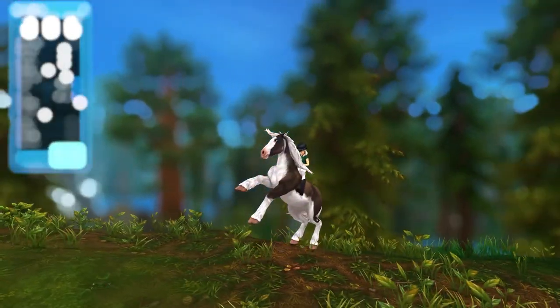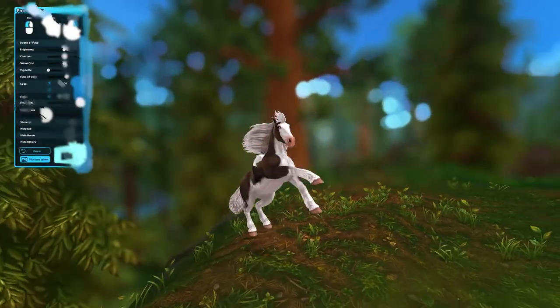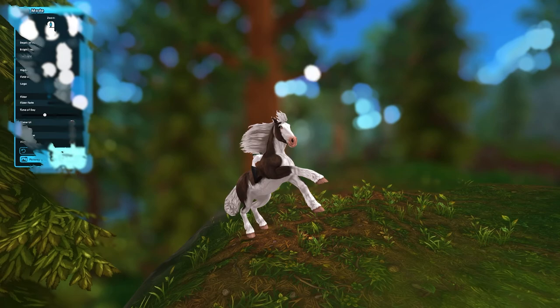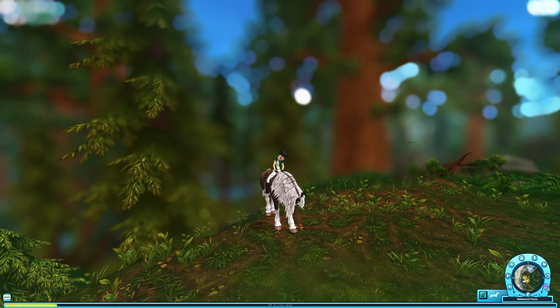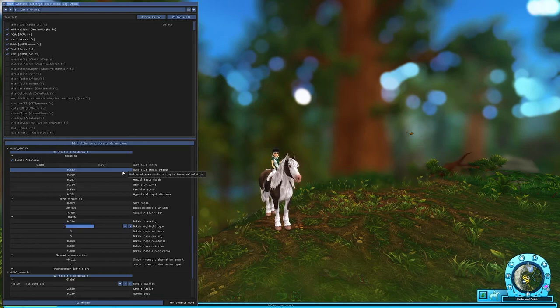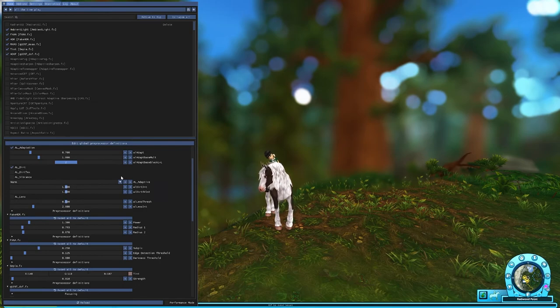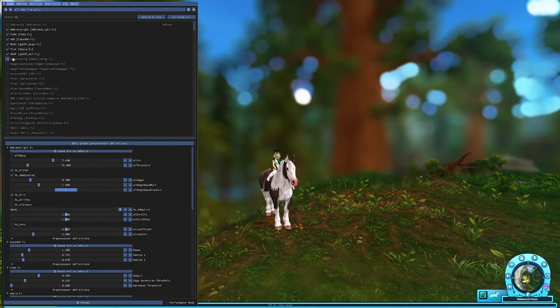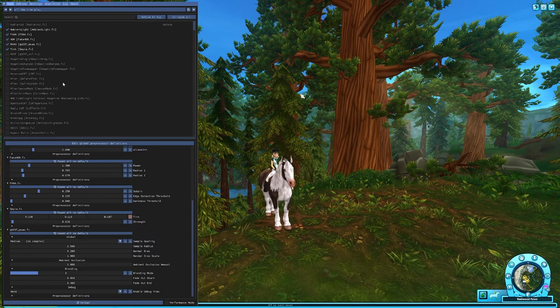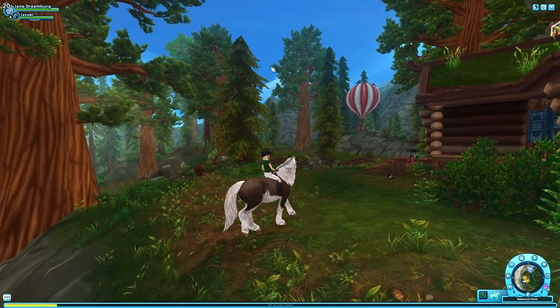It just really adds to taking pictures within SSO. That combined with all the elements of the colors - as you can see, these are the different things I have turned on all the time and you can control all this stuff with the settings. I need a lot more practice and to look into more tutorials to learn it all, but these are the things that are on constantly that make my game look so much prettier. I'm enjoying the aesthetic a lot more.